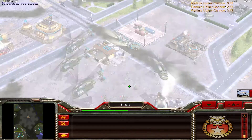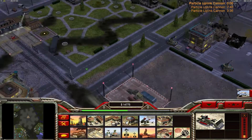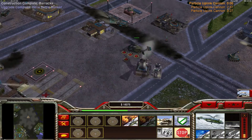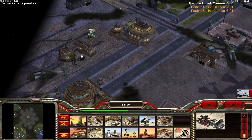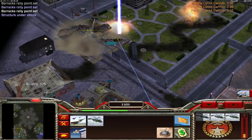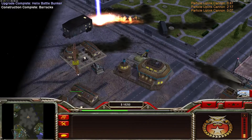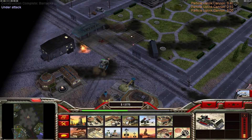Those Helixes are full. The third particle cannon is going to shoot on the barracks again — so let's give him a barracks. And he is shooting again on the airfield. So he really likes my airfield. But it's only 1,000 so I can live with this.